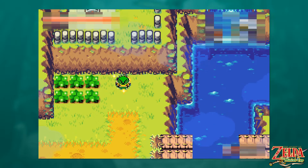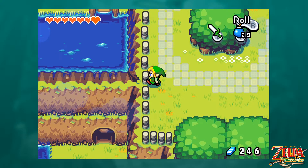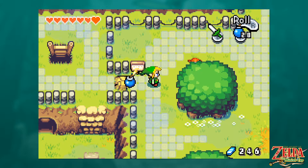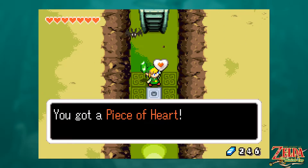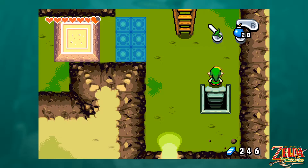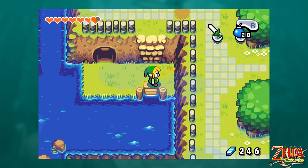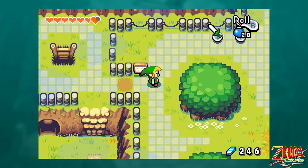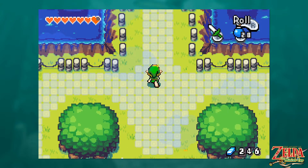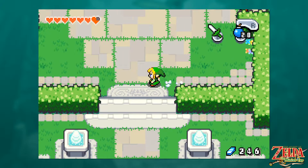The good thing we want to happen is we want to uncurse Princess Zelda — she got turned into stone by Vati. I'm not just saying this for y'all in case you don't remember; I need to refresh myself too. It's been a minute. So that's what we're doing: we're heading off to the Elemental Sanctuary, which is said to be somewhere on the grounds of Hyrule Castle.